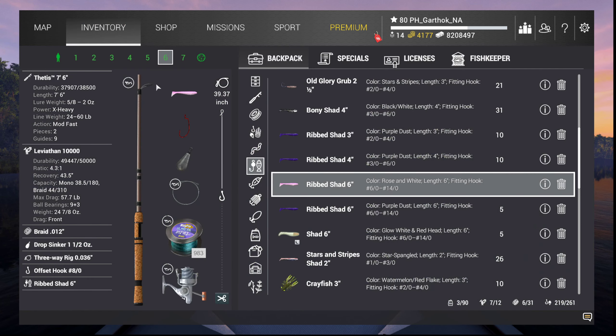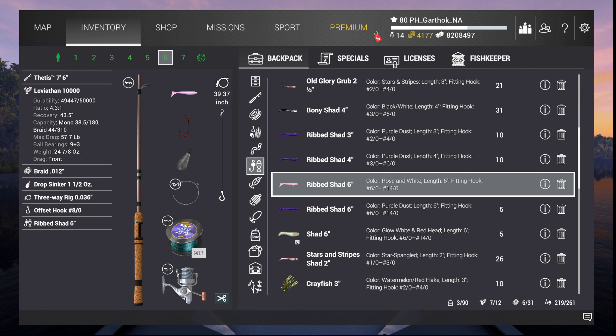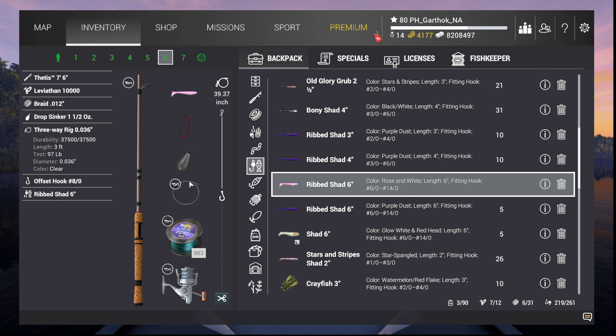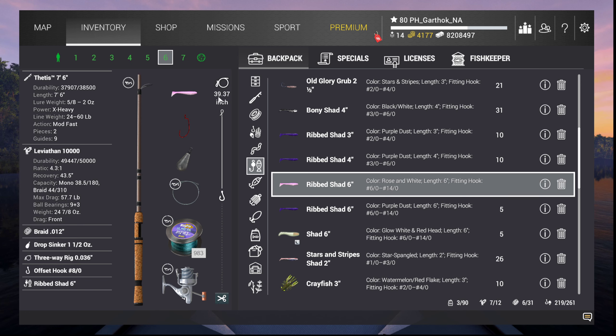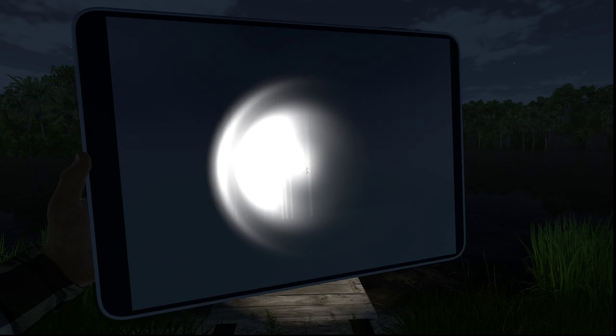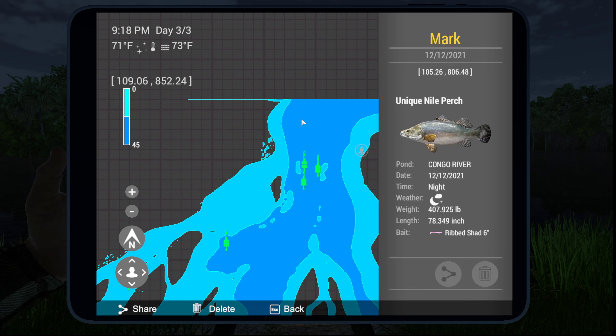The setup I used for leveling was a Thetis 7 foot 6 inch with the Leviathan 10,000 reel, 61 and a half pound braid, a three-way rig with one and a half ounce sinker, an offset 8-0 hook with the rose and white rib shad. I used the default 39 inch leader length.